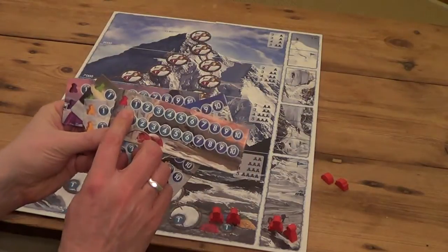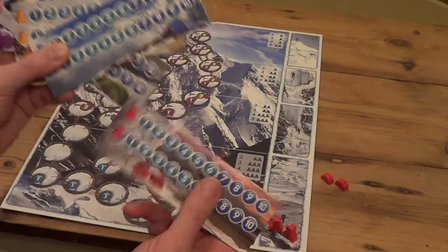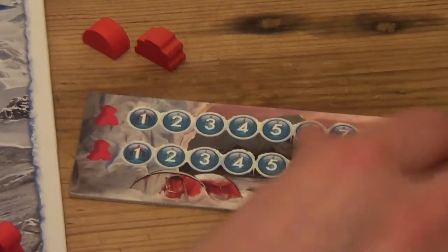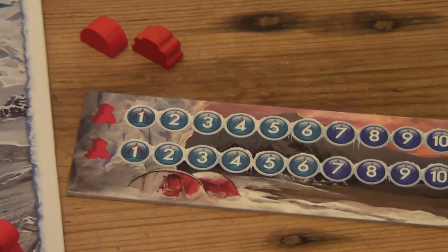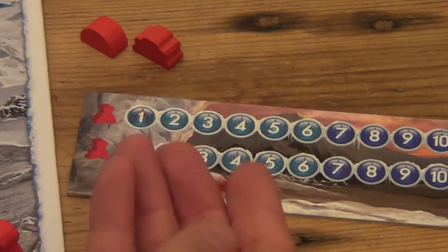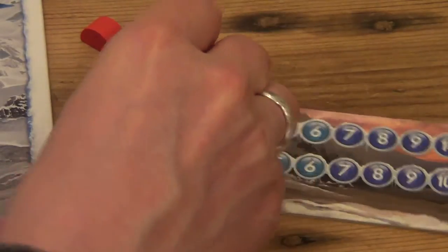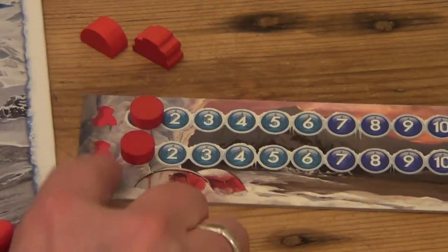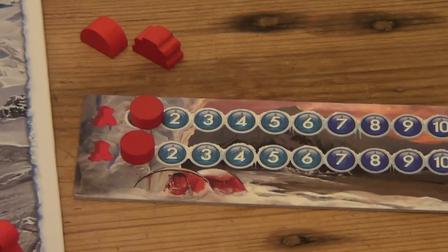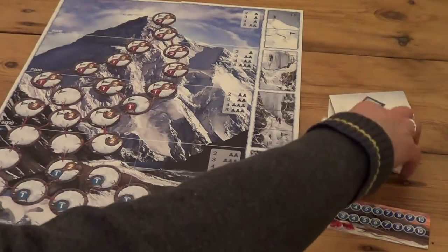Each player will also get one of these player mats. We're playing solitaire with just the red player, so we'll put the others back in the box. In addition, each player will take two acclimatization tokens and place them on the number one spot. You'll notice each of these tracks represents each of their two different climbers.